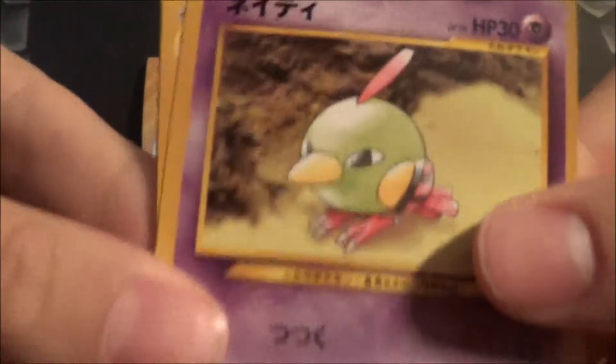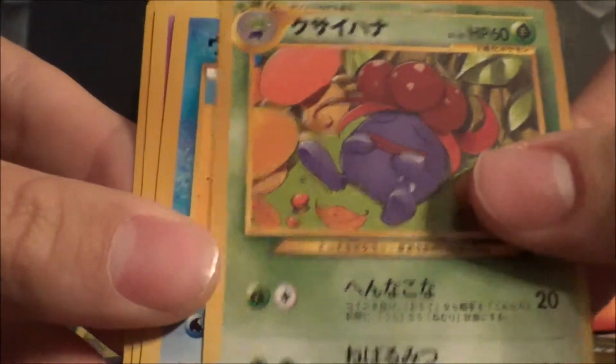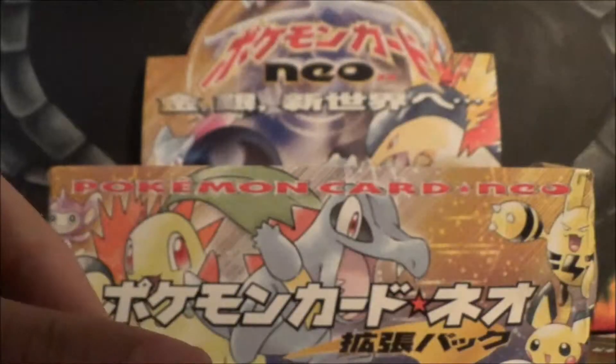Alright. We got Granbull, Pokemon March, Onix, Gloom, Wooper, Girafarig, a Skiploom, and a Cleffa. And our rare, or holo, is a Slowking, so that's cool.